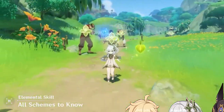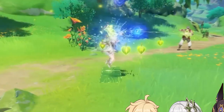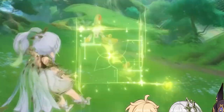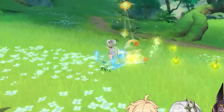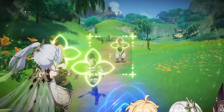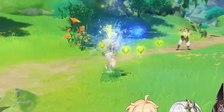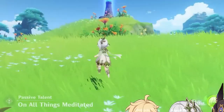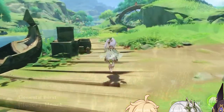Her elemental skill — you can hold it or tap it. Either way, you scan enemies and mark them. When you mark them, you leave a mark on them, kind of like Childe's riptide. When you hit one marked enemy, all marked enemies take damage. There's a cooldown of 2.5 seconds between each hit, which you can decrease with your elemental burst. This damage scales off attack plus elemental mastery — mainly elemental mastery.